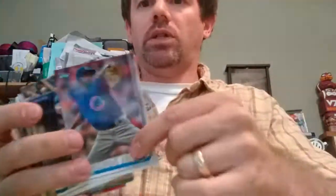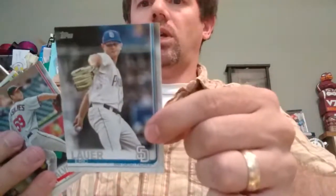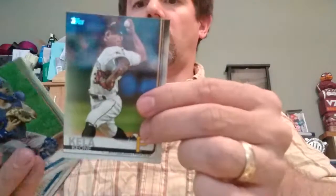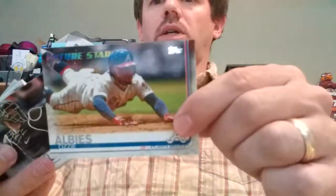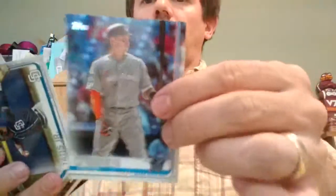The next one: Dakota Hudson rookie card, Carl Edwards Jr., Kendris Morales, Kevin Pillar, Chaz Rowe, Marco Gonzalez, Victor Robles future star, Eric Lauer, Steven Gonzales, Keona Kila, Reese McGuire, Sam Dyson, Steven Tarpley rookie card, Ben Gamal, Tyler O'Neal future star, Jacob Faria, Jeff Mathis, Cam Gallagher, Steve Pierce, Ozzie Alves future star, Wellington Castillo, Austin Barnes, Baltimore Orioles, powerful pair of Stanton and Judge. Peter O'Brien, Fernando Tatis Jr. — nice, getting some good ones in there. Jared Dyson.